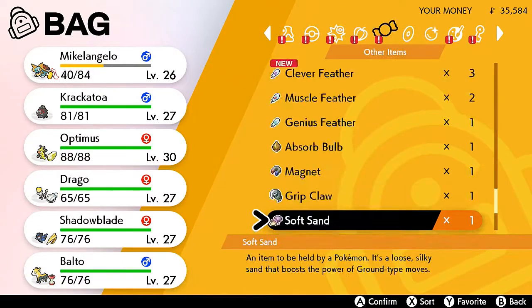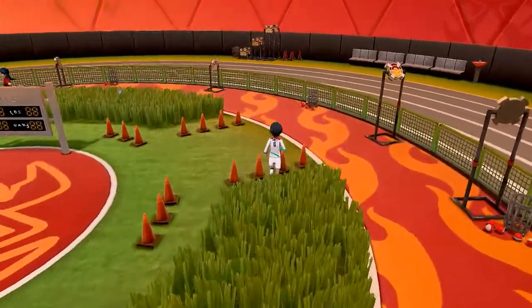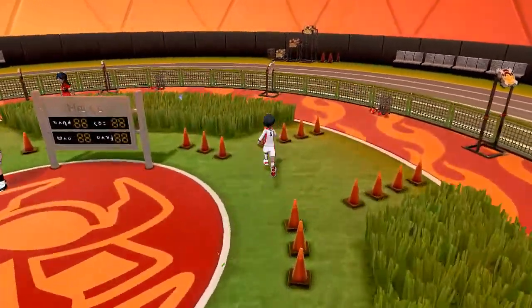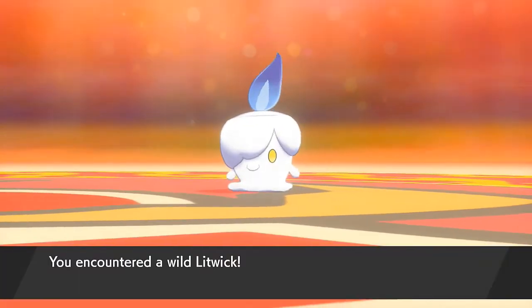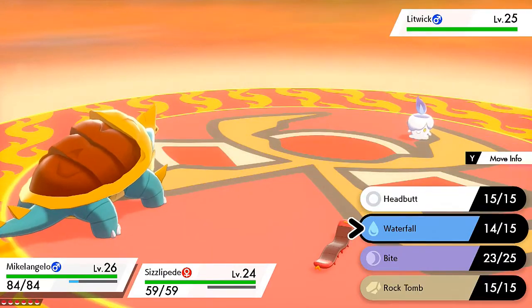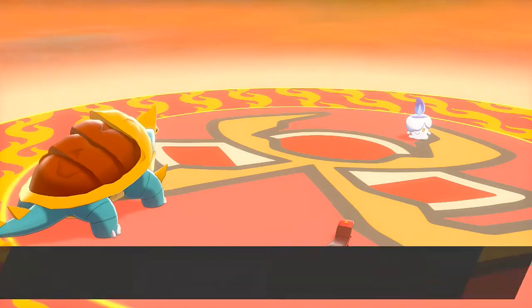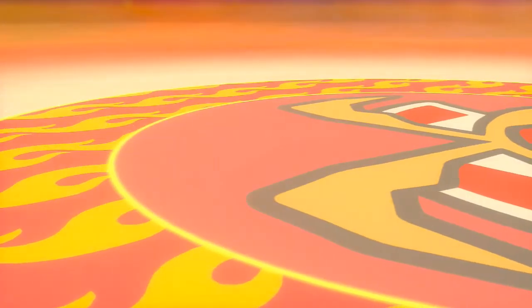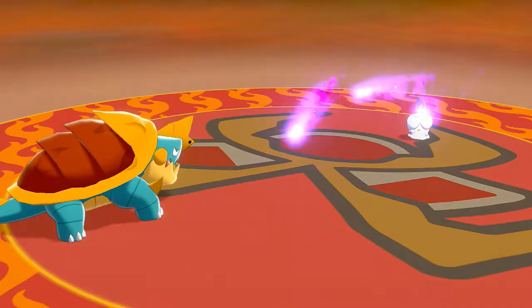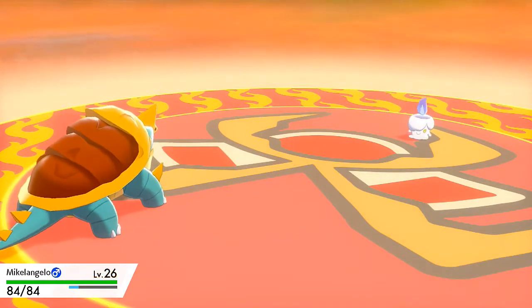Let's heal up our Pokemon - we don't want Michelangelo to faint. Moving on to the next section, the Pokemon we're going to find is a Litwick. The name of the game is to capture Pokemon and get more points than your opponent. We're going to make Chaka's Pokemon faint first - Waterfall takes out Sizzlipede. But this trainer has another Pokemon, so let's use another Waterfall and take out Sanalit too. Now here comes a Hex attack taking a lot of HP.